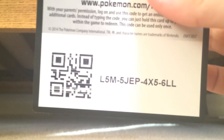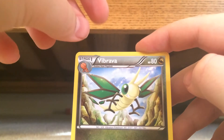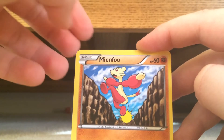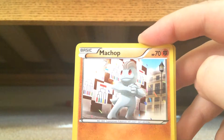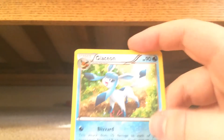Here is the code card. Let's get straight into the pack. First we got a Sparkling Robe, a Vidbrawl, Geodude, Magmar, Mienfoo, Skorupi — I don't know how to pronounce that — Machamp, Parasect, and a Glaceon. Let's get into our last pack which is Roaring Skies.